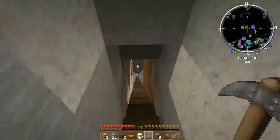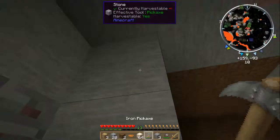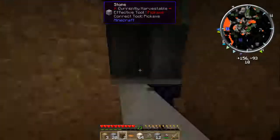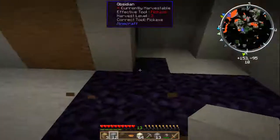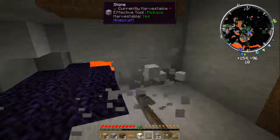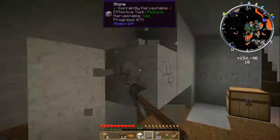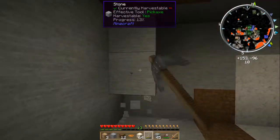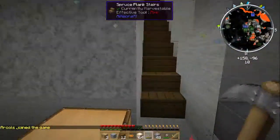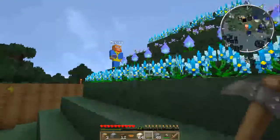Now we need to expand this just to get some more cobblestone. Oh no! Boom! Well, that destroyed the wall I was about to tear down, so that's good. Oh no! Boom! Cool. Let's go ahead and just make it this big. Oh, I see someone joining the game again. I see him.